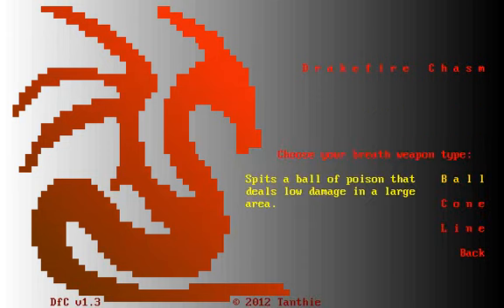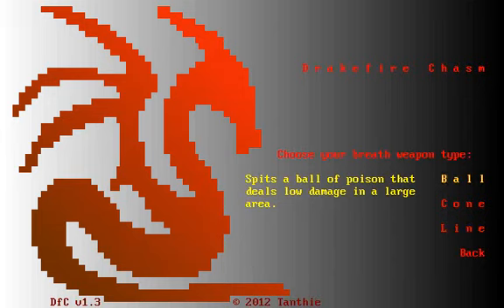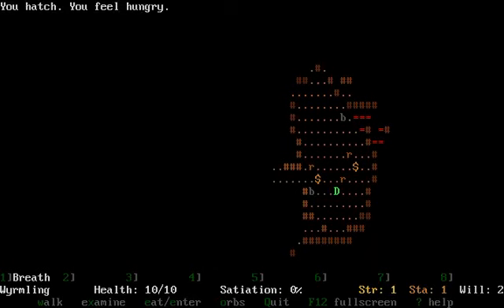Then breathe frost and move at normal speed on ice, which is something. I think I'll just go with green. We still have the ball, cone, and line options. I can't remember — I want to say ball, but line also seems to work best early game. I am will-based so I'll just go with ball.